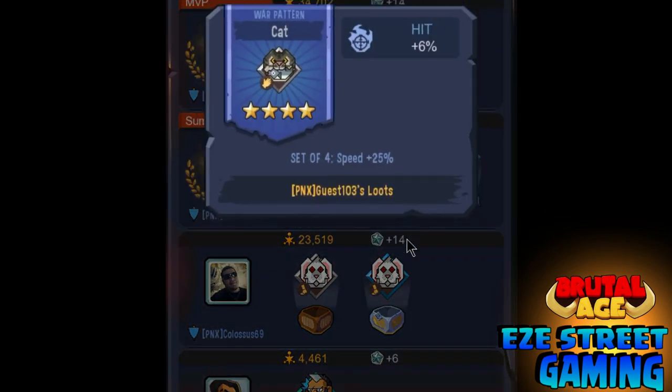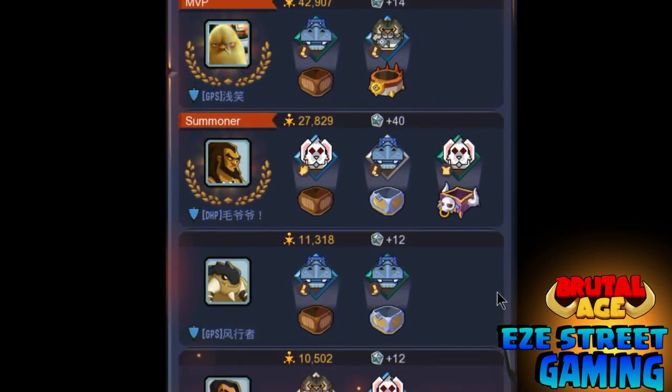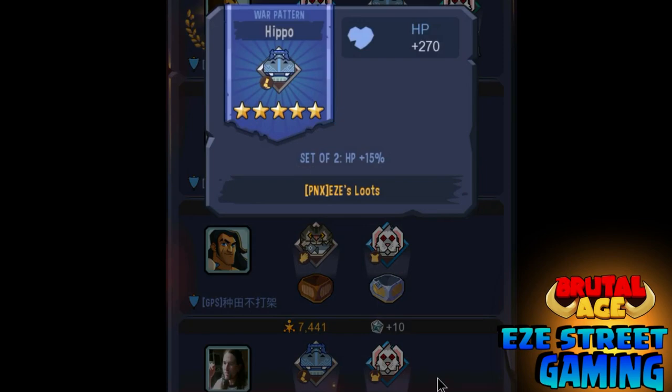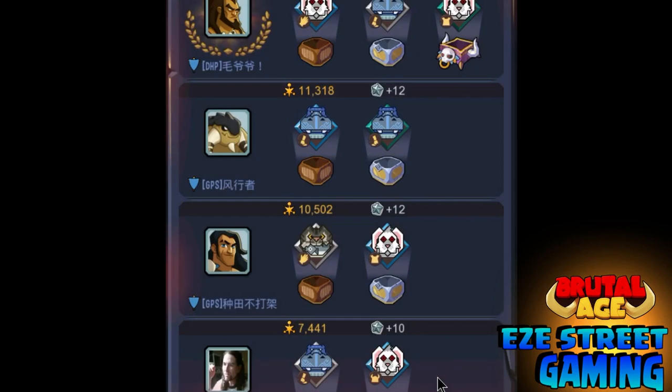Sometimes I came up empty, but another guy in the clan got one five-star, another guy got all four-stars. Here's another one where I scored the lowest but still got one five-star - right foot hippo - and then a four-star.